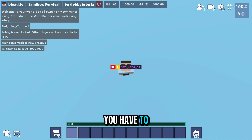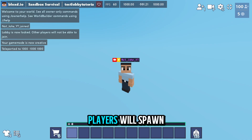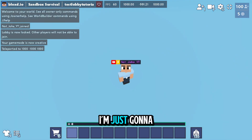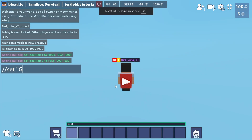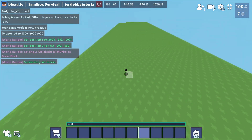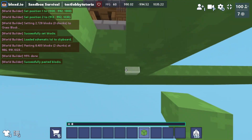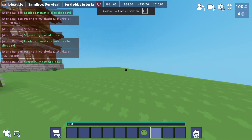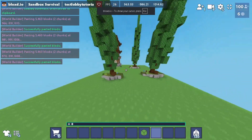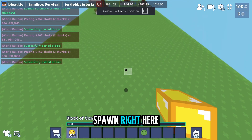Here you have to build a spawn or lobby hub where players will spawn. I don't have time to build an elaborate one so I'll just create a simple one. This will be the lobby spawn where players will appear.